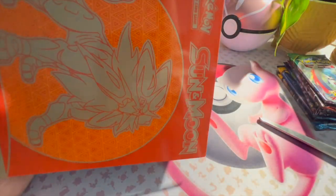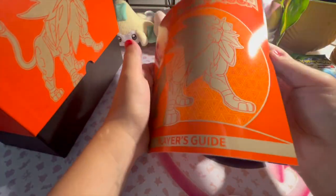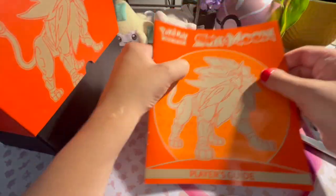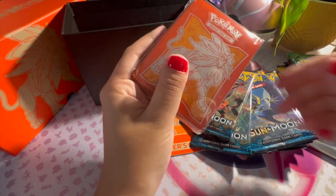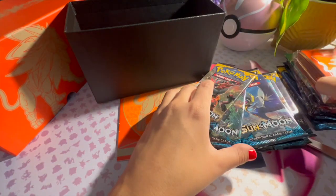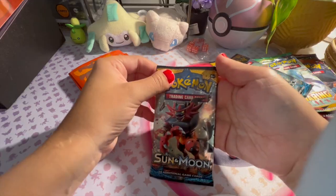This one's pretty simple, it does say on the ETB what comes inside — this is pretty cool. I have opened one of these before but it's definitely been a while. This comes with eight packs and sealed sleeves. Part of the reason I bought this specific ETB was because I needed these for my sleeve binder. So I'm just gonna start off with the Sun and Moon base set packs.